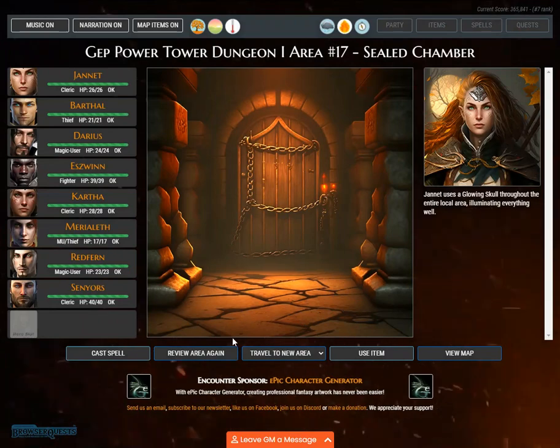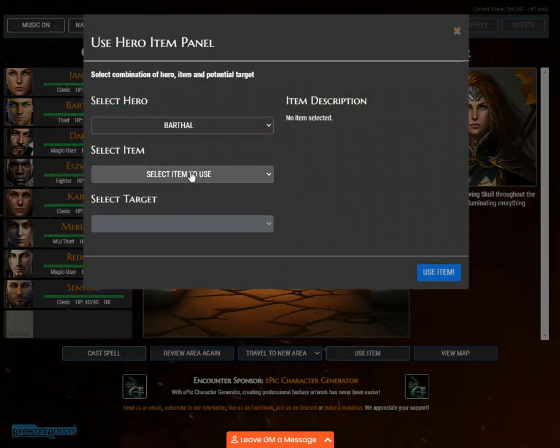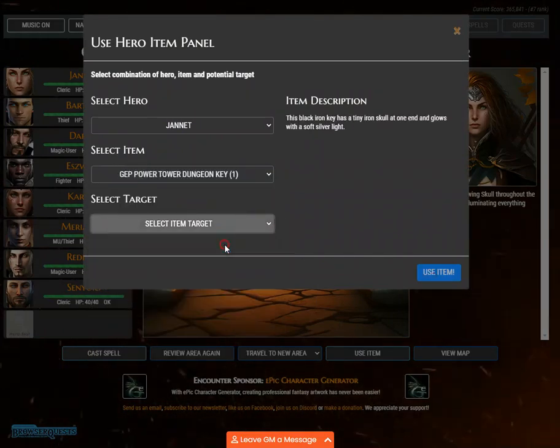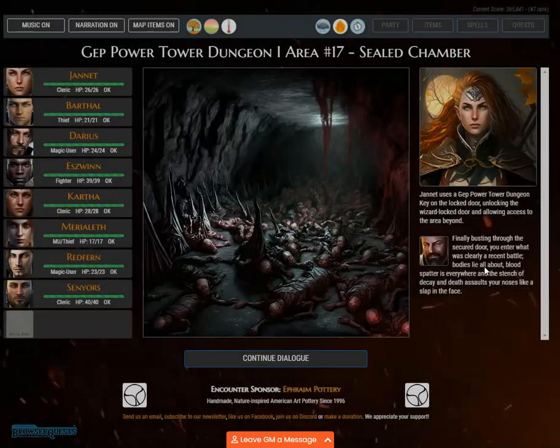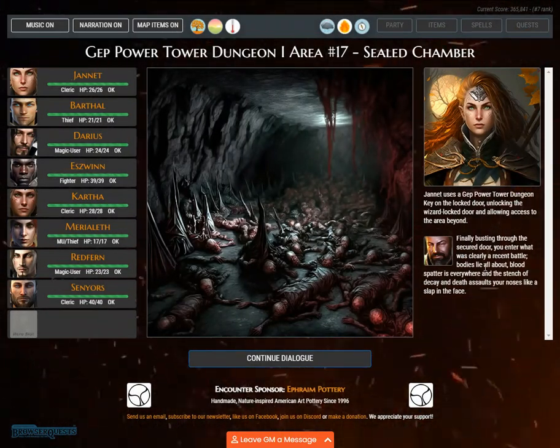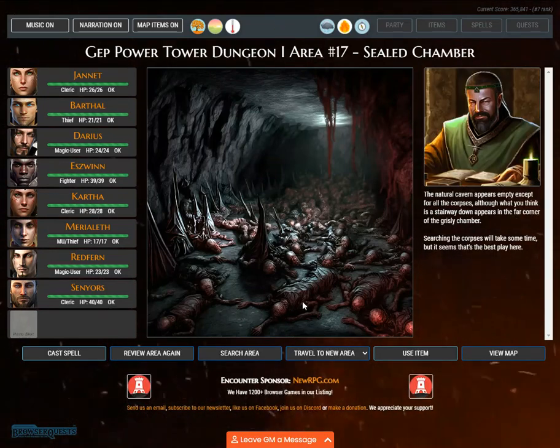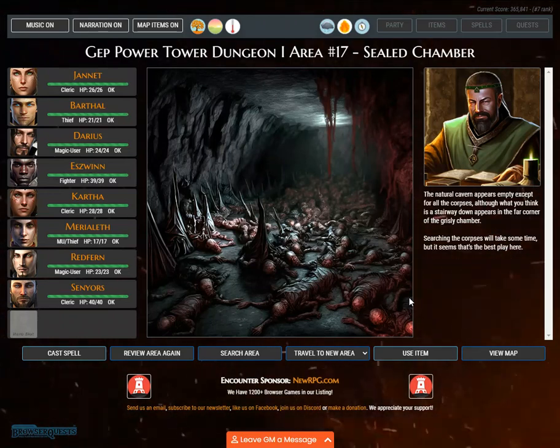Janette uses a glowing skull throughout the entire local area for illumination. Janette uses a Jep Power Tower dungeon key on the locked door, unlocking the wizard locked door and allowing access to the area beyond. Finally busting through the secured door, you enter what was clearly a recent battle — bodies lie all about, blood spatter is everywhere, and the stench of decay and death assaults your noses. The natural cavern appears empty except for all the corpses, and what you think is a stairway down appears in the far corner of the grisly chamber.